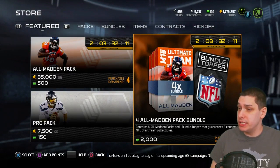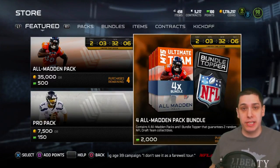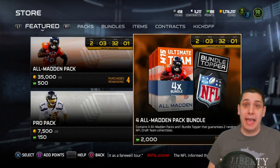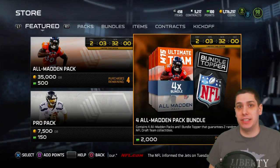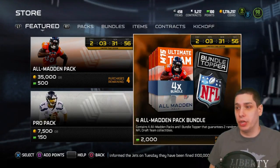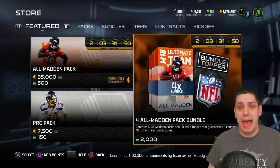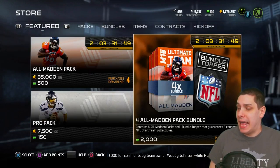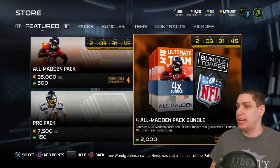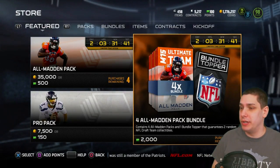That's a pretty good deal — for about 20 bucks, that's actually not bad, especially considering we could see some of these draft players ranked really high overall. Like last year there was the Johnny Manziel card and a few others that were worth a good amount. It's very possible we could see some high 90 overall cards in this year's Madden from the draft, and if you finish those sets you'll actually get those cards — or it could be completely terrible.